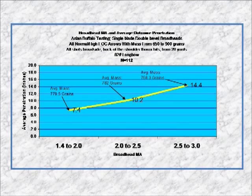These are all shot from the same bow. The arrow weights vary some because it's a really large group of arrows — 112 shots, from 650 to 900 grains. All of them are shot from the 82-pound straight-limb longbow. These are all normal and high FOC arrows — no extreme FOC. These are all single blade heads with double bevels, so there are no single bevel heads involved. And you can just see what happens to your penetration when the mechanical advantage goes up.